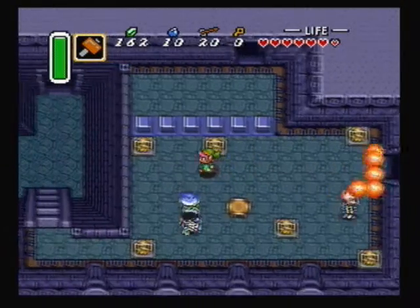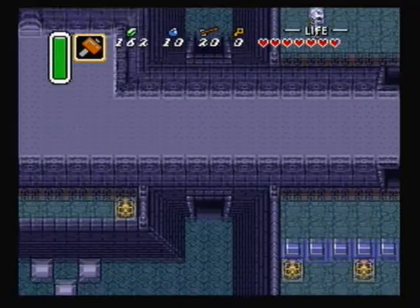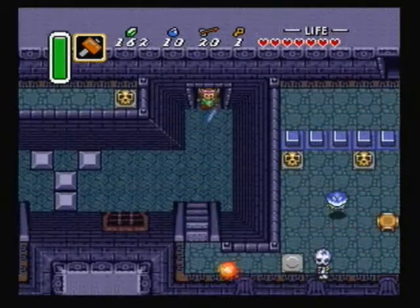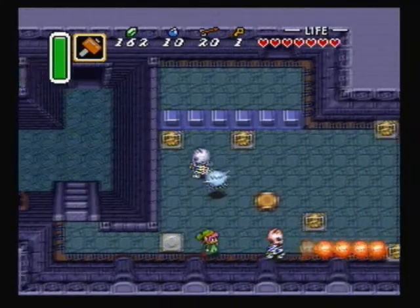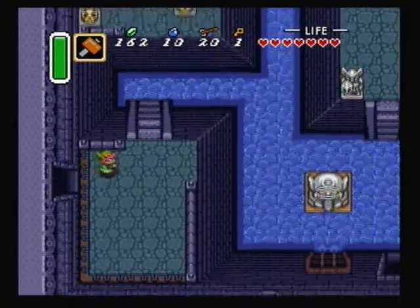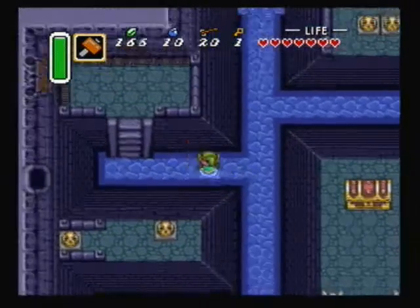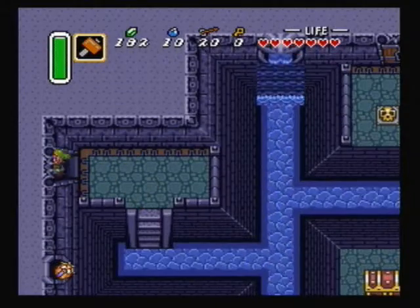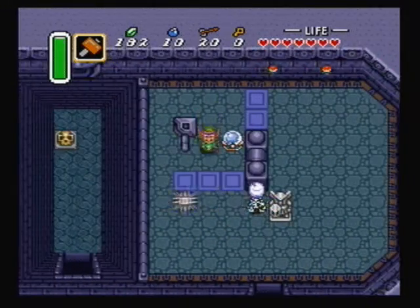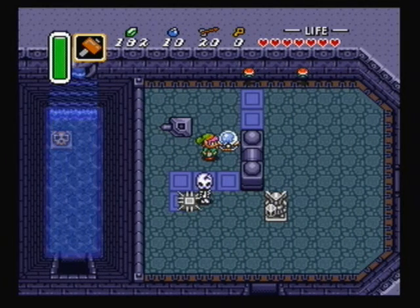The treasure of this dungeon is the hookshot, which will probably be my main sub weapon after I get it. You have to go into this room to get a key right here and then go back around to use it. We have to put some more water out so we can swim to the next area. That's my only complaint about this dungeon — I feel like there's too much backtracking involved, at least with this particular part. I don't like having to go all the way back to that room to push this switch and then retrace our steps.